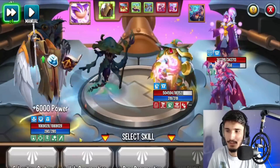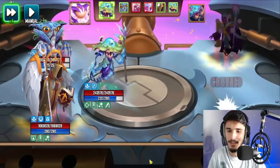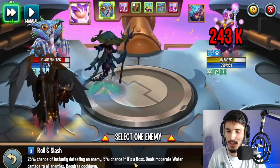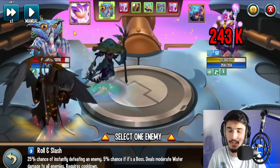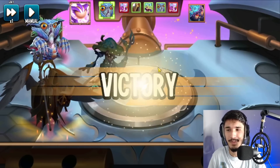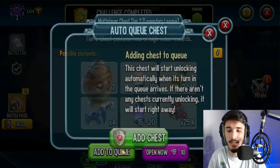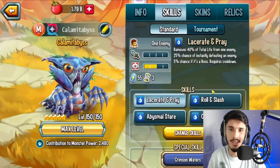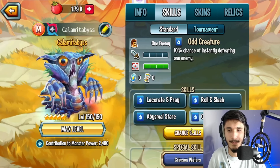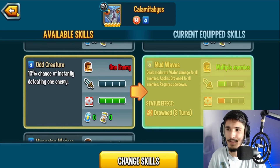Using the moderate water damage to all enemies with a 25% chance of instantly defeating — it eliminated the target. I wouldn't recommend running the 10% chance skill since there are better options. It's only really useful in team wars or maybe a dungeon map. For PvP, I'd rather go with Mud Waves. I'll keep that skill and go in again.